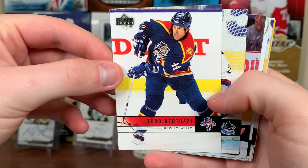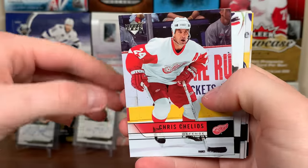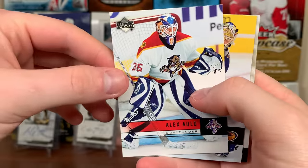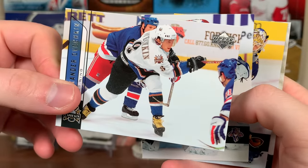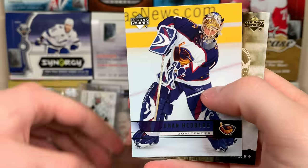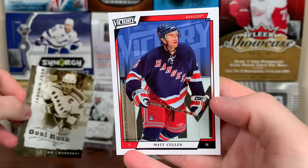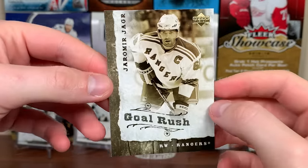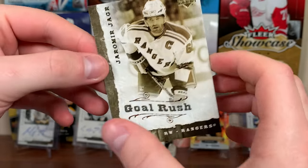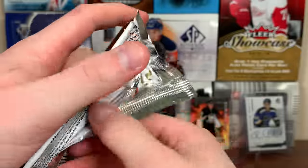Uncle Todd on the Panthers, Danny Sabourin. Chris Chelios, and second-year Ovi - that's cool! Ovi had 'only' 46 goals - he was slacking, got 65 the next year. Joan Hedberg, and a Gold Rush: Jaromir Jagr! That's a cool-looking card. Matt Cullen Victory. Goal Rush Jagr - he put up huge numbers in 05-06: 54 goals, 120-plus points. Him and Jumbo Joe had so many points that year.